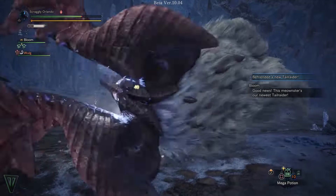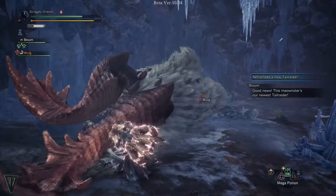The clutch claw will be absolutely essential in Monster Hunter World Iceborne, so it's pretty important you know how and when to use it. Let's start with the basics.